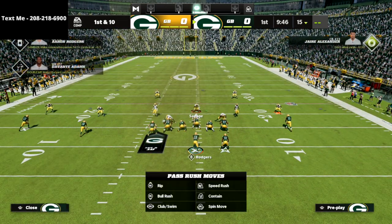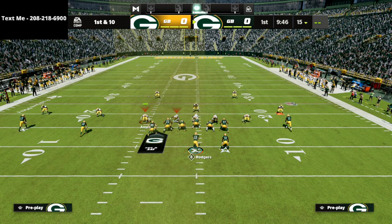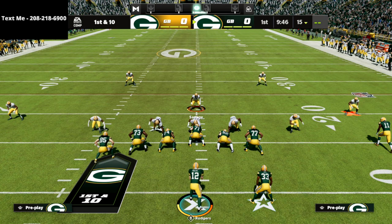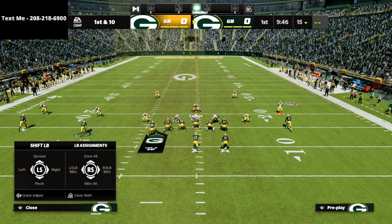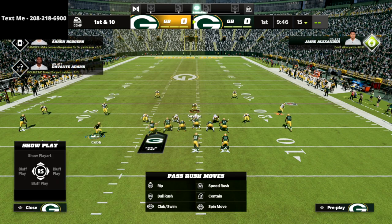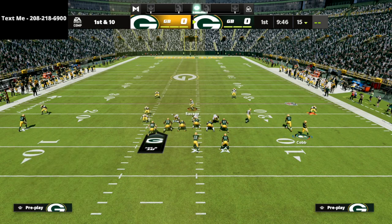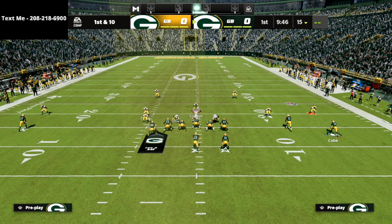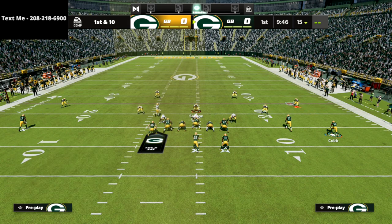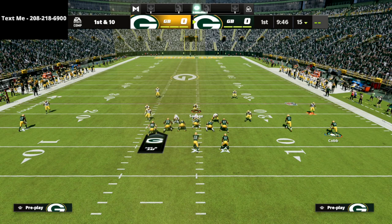Mike Blitz 3. You see it's a cover three. The reason we're doing this is because the linebackers are blitzing, which means they're not going to move right with the motion. If I put my linebackers all in zone and I motion, they don't move — that's what we want. If I go to a different option, you see that linebacker move — that's a tell, and we don't want that. So please come out in Mike Blitz 3. Really important.